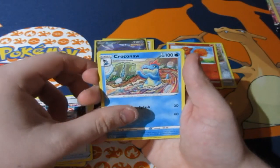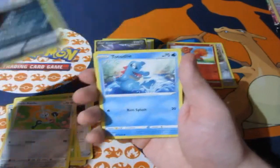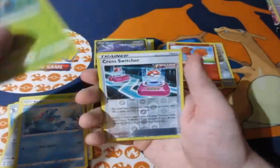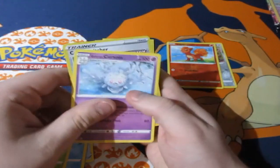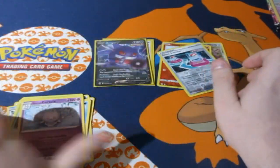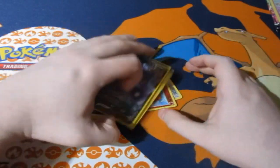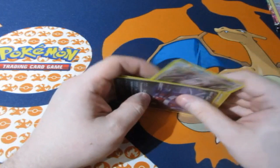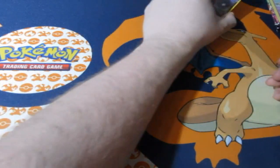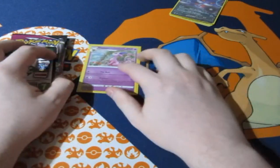We also got a Croconaw, Shroomish, Klefki, Trubbish, Totem Dial, Fan Stamp, Cross Switcher reverse, and a Cursola normal rare. At the end of that blister we pulled two foils — the Eevee promo worth one point and the Gengar V worth two points — totalling three points. Espeon needs four or more points to win, or three to draw.